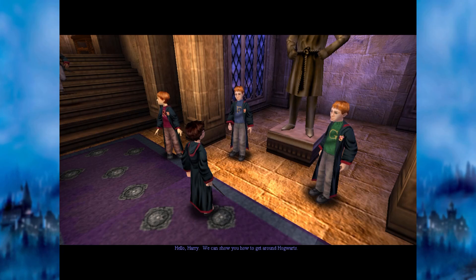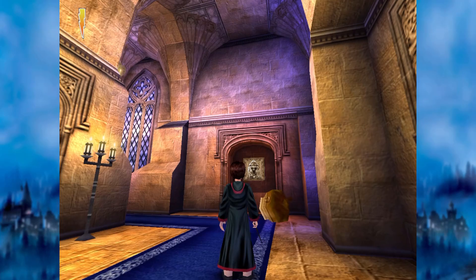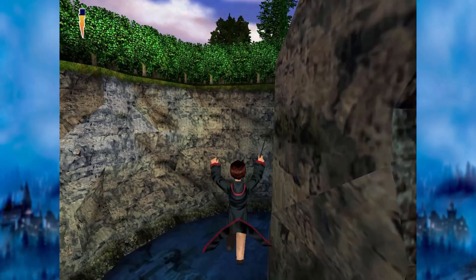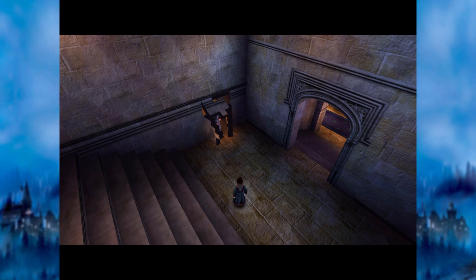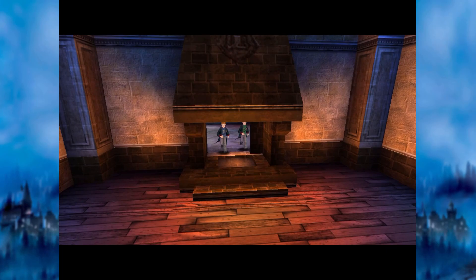Ron's brothers Fred and George then take you through a tutorial level, where they teach you how to jump and instruct you to collect as many Bertie Bott's Every Flavour Beans as you can throughout Hogwarts for an experiment they are performing. These beans are stuffed into every cauldron, barrel and chest littered around the castle, so you're more than likely to collect hundreds of them. In return, they'll give you a collectible wizard card. These wizard cards are hidden all throughout Hogwarts and provide the perfect reward for thorough exploration. The twins also appear from secret passages in the walls, the floor, behind paintings, and even a fireplace.